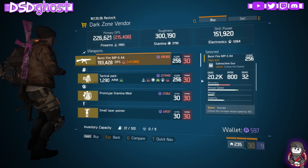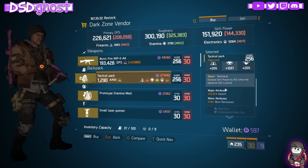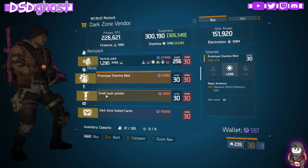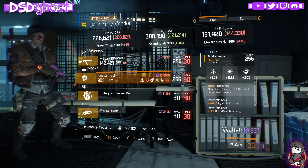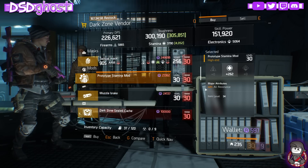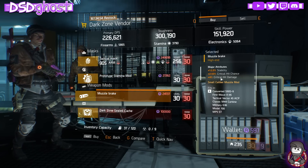Here we are at East 53rd with a Burst Fire MP5 - Hurried, Determined, and Swift. We have a Technical Backpack, Health and Burn. Stamina Mod with Stamina Resource Gain. Small Laser Pointer with Accuracy, Optimal Range, Stability. East 46th Street - RPK, Talented, Competent, Ferocious. Refresh Mesh with Crit Chance and Burn Blind. We have a Stamina Mod, All Resistance, and a Muzzle Break with Stability, Crit Chance, and Crit Damage.